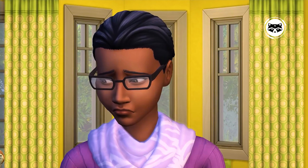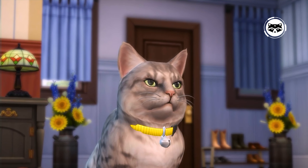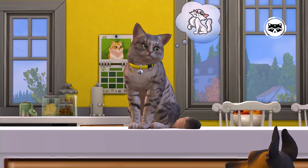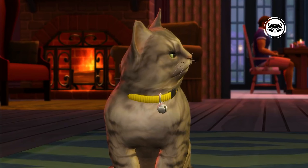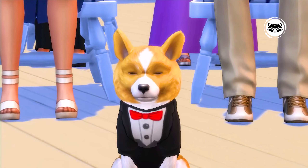Pets can be given away, walked, or taken to the veterinarian if they suddenly get sick. The game has a growth system: kittens, puppies, adults, and elderly individuals. Items of clothing only work on the last two categories. The developers also added Brindleton Bay, a small cozy town which became the prototype of the American Northeast with its shipyards, lakes, lighthouses, and wooden houses.